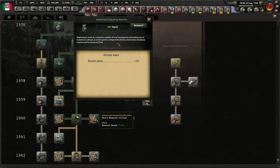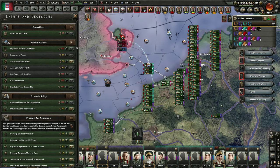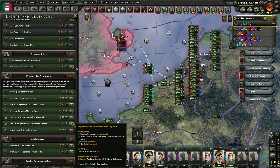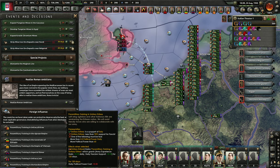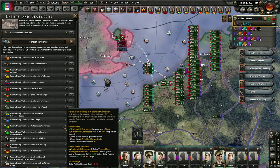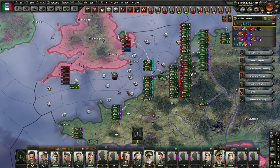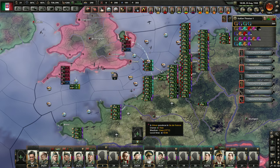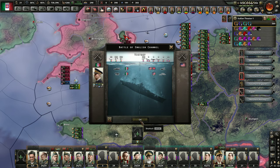Been neglecting a research slot here. Let's develop a couple of these guys - that'll really help out my iron. I want to realize Roman ambitions, but I need to take out the UK first. God, that US fleet is just huge. How do I get onto this rock?